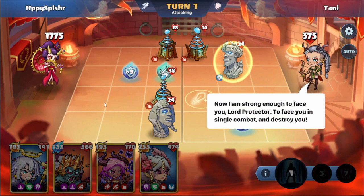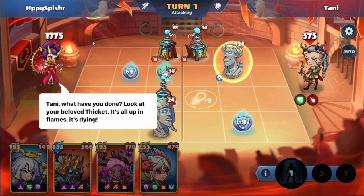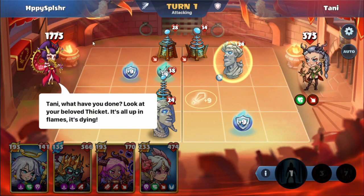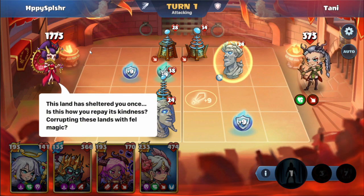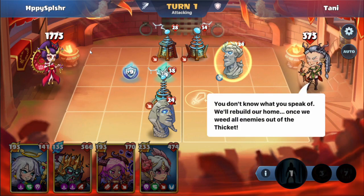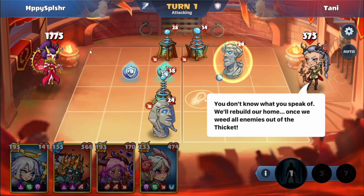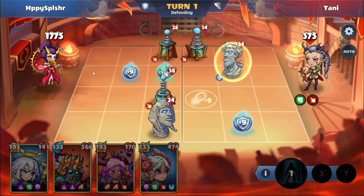Now I am strong enough to face you, Lord Protector, to face you in single combat and destroy you. Tani, what have you done? Look at your beloved thicket — it's all up in flames, it's dying. This land has sheltered you once. Is this how you repay its kindness, corrupting these lands with fell magic? You don't know what you speak of. We'll rebuild our home once we weed out all enemies of the thicket.